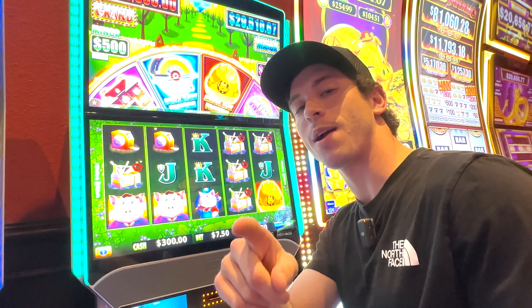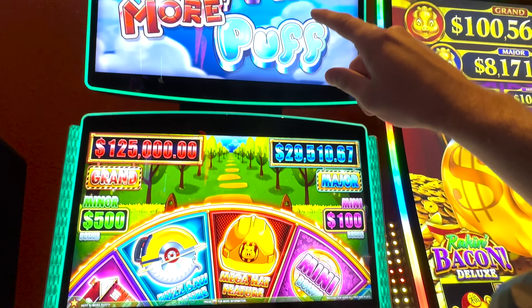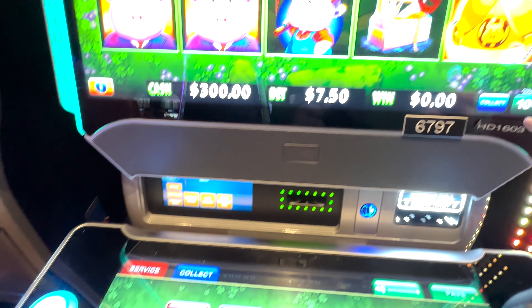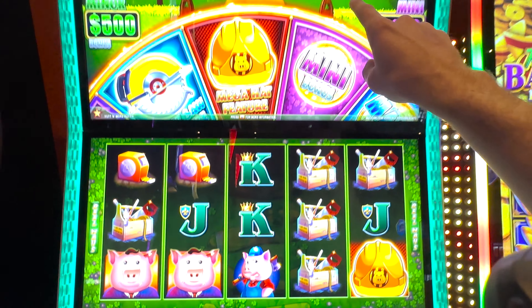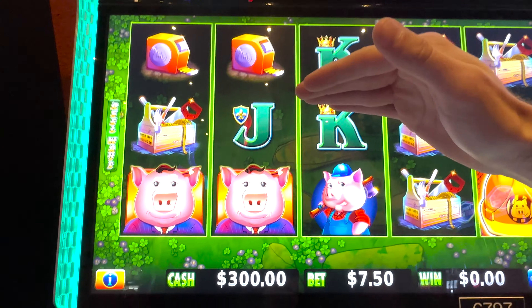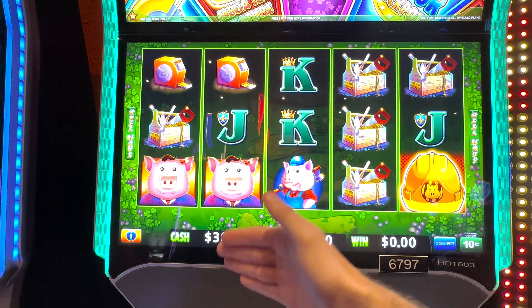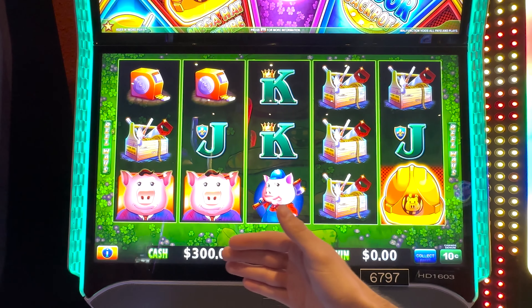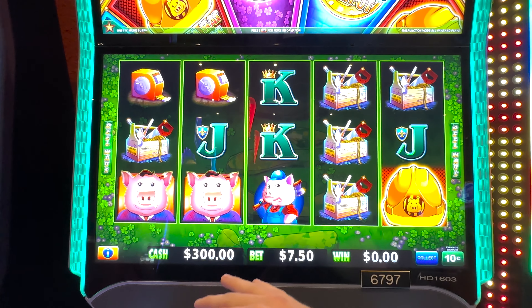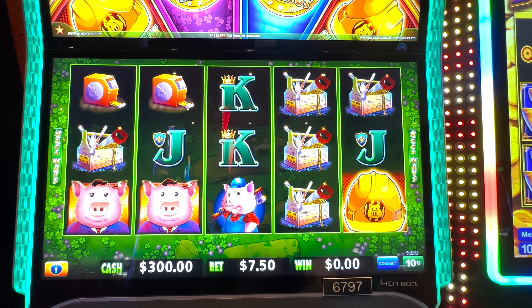What's up guys, welcome back to another video. We're at Cushada Casino Resort back on the Huff and Puff, but this time I'm back in the high limit room betting the minimum bet on the lowest denom, chasing this major. Last time I did this I had a good bonus that got me over $1,000, then I played it back down to $300. I like to start off with $300 on this. I don't do this very often — this is a lot of money for me — but sometimes when I'm winning good, I like to push it and try to get some good content for you guys.